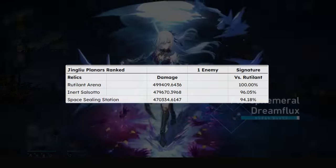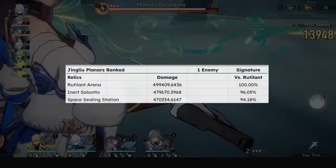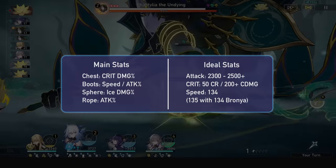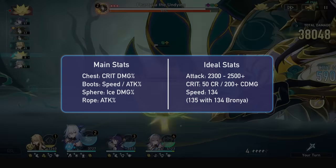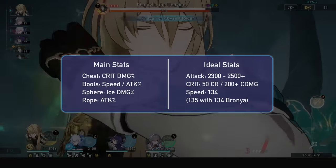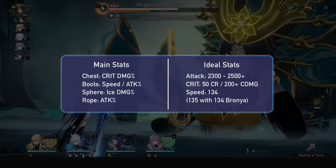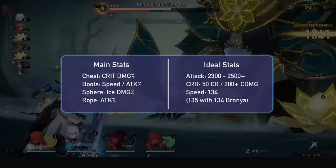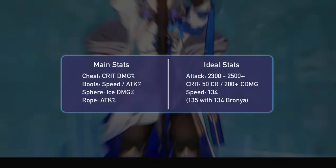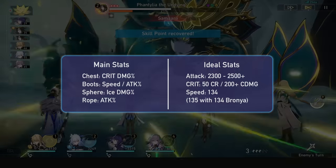For planar ornaments, Rutilant is her best, and the other two are a slight DPS loss but still usable. Rutilant will be activated during her spectral state as it will buff her crit rate above the 70% threshold. You'll want to go crit damage chest, speed boots, ice damage orb, and attack rope. You can go crit rate chest if you can't hit the 50% crit rate threshold, but keep a good crit ratio. Attack percent orb is going to be a massive DPS loss on Jing Liu, and energy rope is not needed. For an end game ideal stat range, aim for at least 2.5k attack, a 50 to 200 crit ratio, and 134 speed. With her speed traces and speed boots, you only need 2 speed substats.